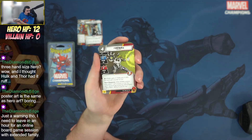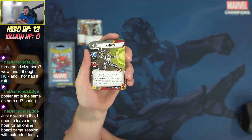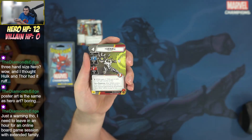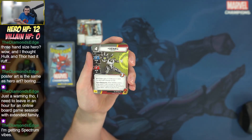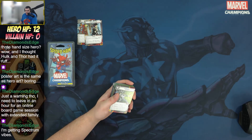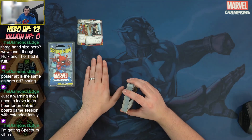Even though she has a hand size of three, she starts with a permanent upgrade on the table — her suit — which is an interface you can exhaust for a wild resource. So she has a built-in generator on the table. The suit-up mechanic tells you to flip SPDR Suit to its active side and attach the card. She's all about building around that — really interesting, and I've heard really good things.